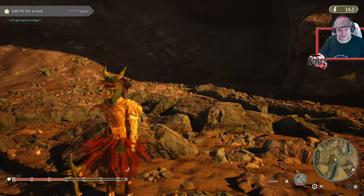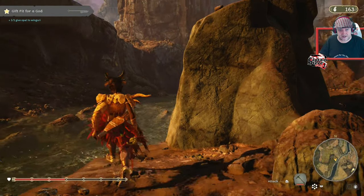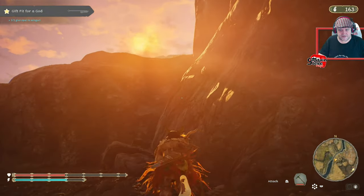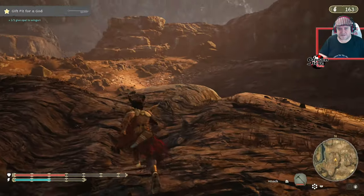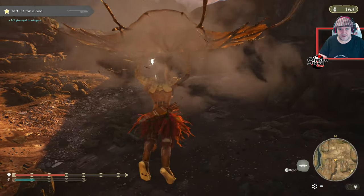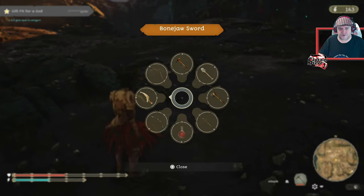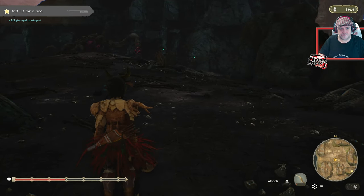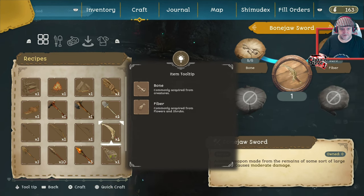I'm gonna head all the way back to town now — it's just east. I'll see you back at town. Oh, I spy with my little eye another nest of evil! Let's go take on the nest of evil with my swashbuckling skills. My sword's about to break — I better craft another one.